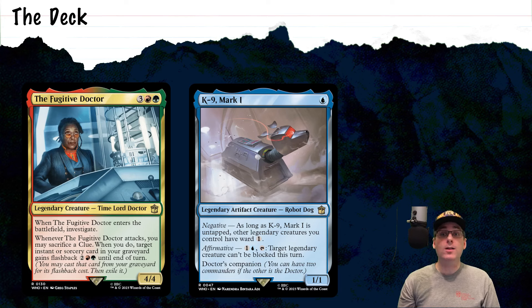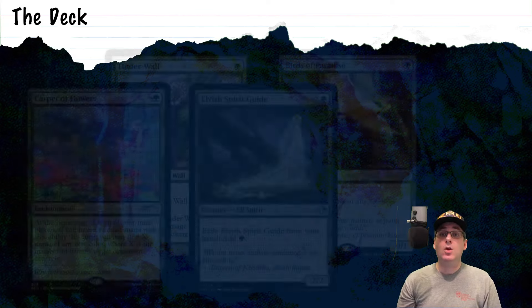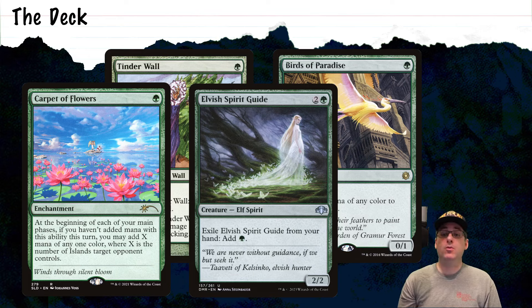Compared to Grixis shells, we do lose access to some of the fastest rituals in the game. We don't have Dark Ritual, Cabal Ritual, or Culling the Weak, which really can't be ignored. What we gain in exchange by trading out black for green is a little bit more stability with our mana production. We gain access through green to more stable mana in the form of cards like Carpet of Flowers or Birds of Paradise, as well as additional rituals in the form of Elvish Spirit Guide and Tinder Wall. Carpet of Flowers and Birds of Paradise are undoubtedly slower than those best black rituals, but the ability to get advantage turn over turn is pretty nice.